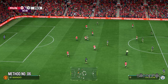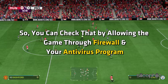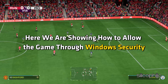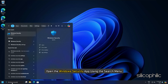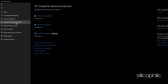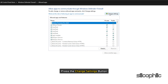Method 6: Allow the game through Firewall. Another potential cause of this issue could be Firewall interference, so allow the game through your Firewall and antivirus program. Open the Windows Security app using the Search menu, click on Firewall and Network Protection, then tap on 'Allow an app through Firewall' from the right-side pane.